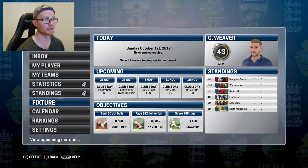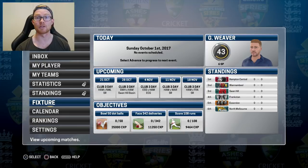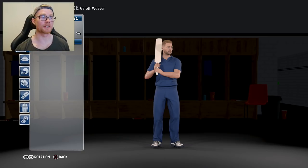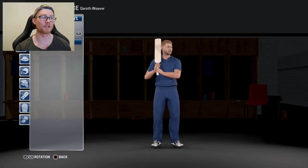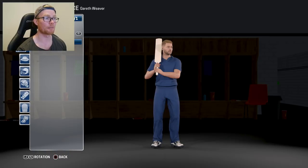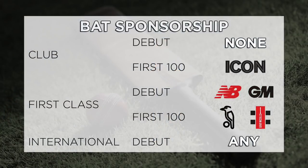And as you can see in the upcoming fixtures, we play three-day games, 50-over games, and Twenty20 matches — which is bloody exciting. Now, as you can see here, we don't have a bat sponsor. In order to make it a bit more realistic, I've decided to bring in this thing called bat sponsorship. So when we make our club cricket debut, we're going to have no sponsor, because we've really done nothing to deserve a sponsorship. That's why I've got the blank bat to start with.